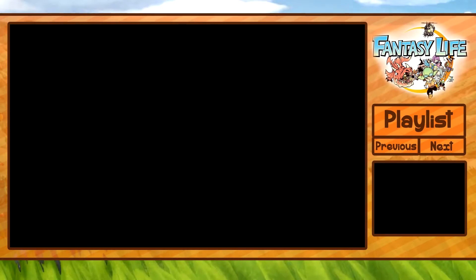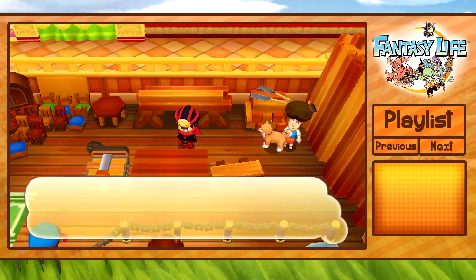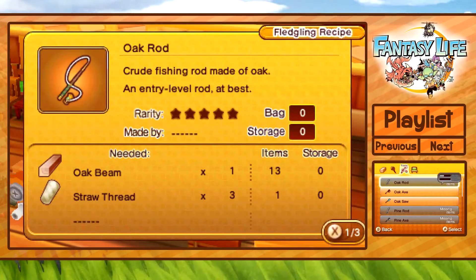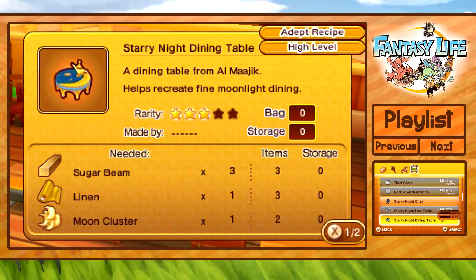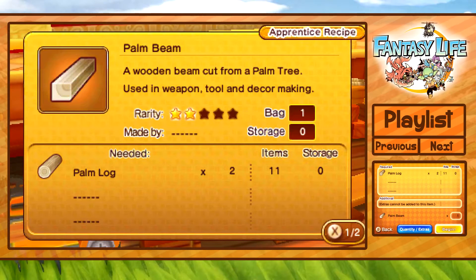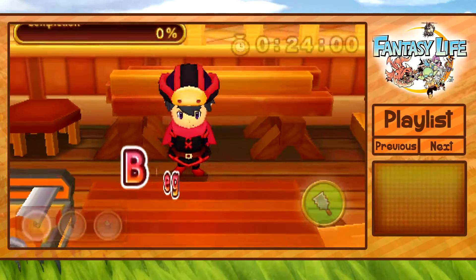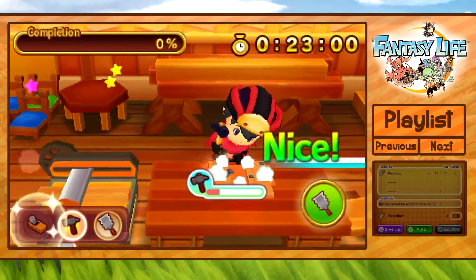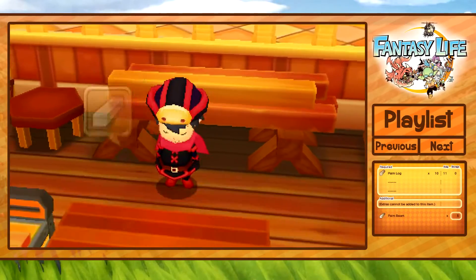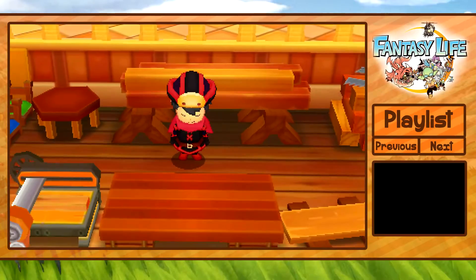It looks like we're still quite far away. Someone told me you can get moon clusters from glassy owls, which was something I was really worried about. I'm going to make some palm beams. I can't believe I need to buy some of this stuff again, but I should have enough. I can do this in auto mode — finish please. I'm so lazy, but if you've got the skill, go for it. Palm beam complete — we made five items, no extras.